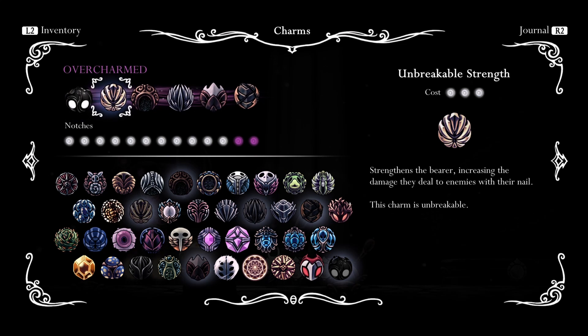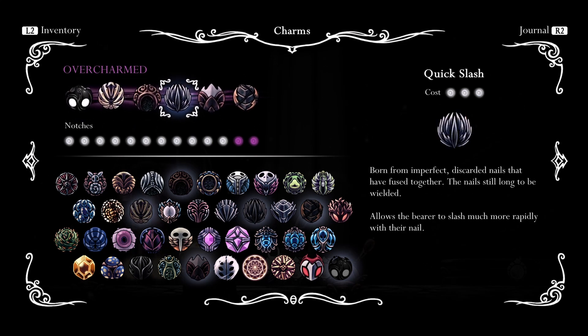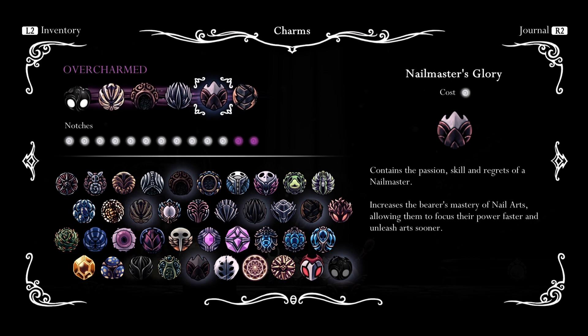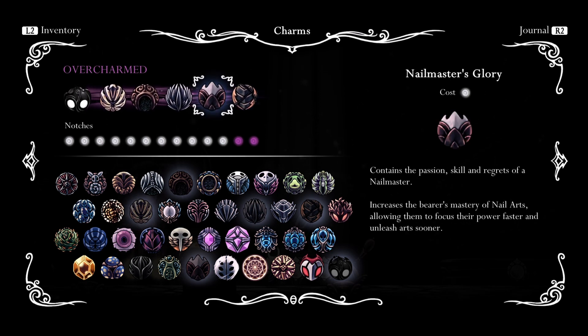We're going to be using Unbreakable Strength, Shaman Stone, Quick Slash, Nail Master's Glory, and Mark of Pride — Mark of Pride to get the range on her. Nail Master's Glory so we can get some quick nail arts on her.